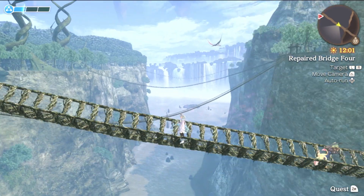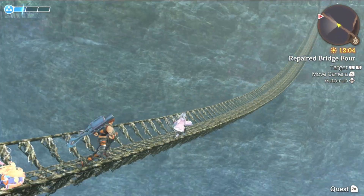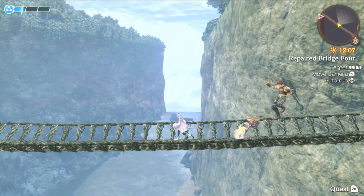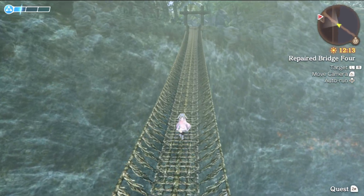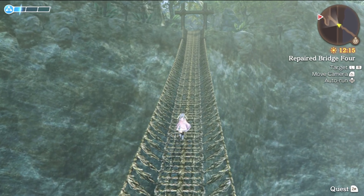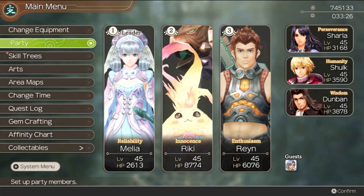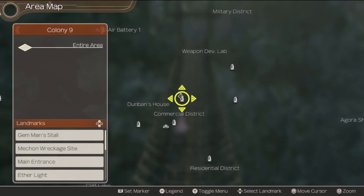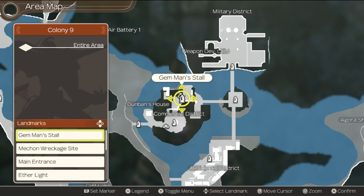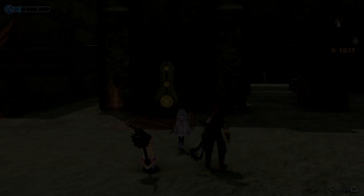Those are the three bridges we crossed the first time we were here, and now here's the fourth one. Luckily that is the last bridge in this area, so no worrying about any more bridges. This takes us to an entirely new area of Magna Forest, which is pretty cool. With that done, that's actually all I want to do in Magna Forest. I do want to head all the way back to where everything started — let's head back over towards Jimman's stall in Colony 9.